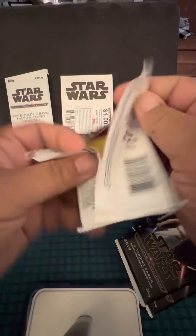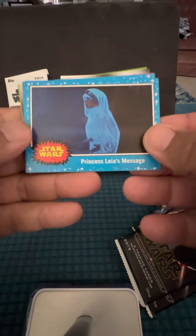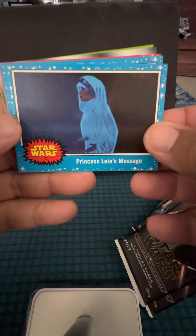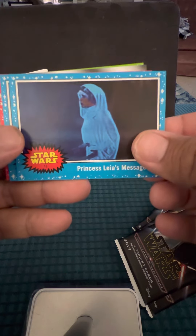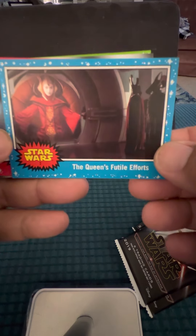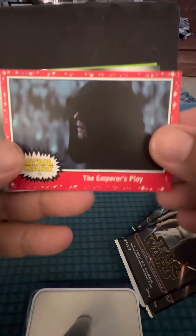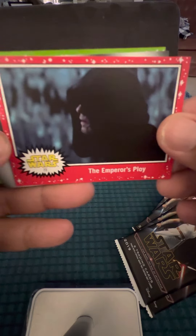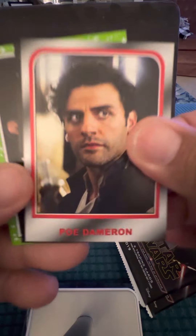I love the character of Ren — this is a fantastic addition to the series. These look like the series one cards, don't they? Series two. Nice. These are really throwbacks — Emperor's Ploy, only with our new characters.